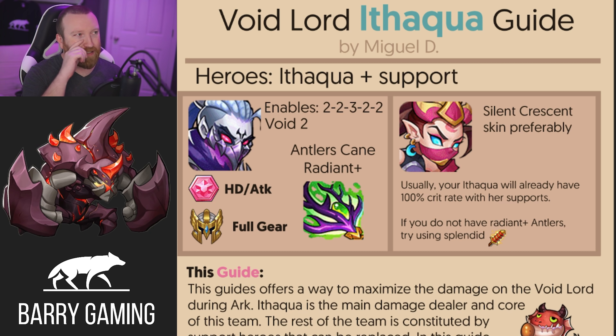I always like the layout he has — he always has nice image files and everything. Essentially, this entire guide is going to revolve around Ithqua. Ithqua is probably the best PvE damage dealer in the game, even compared to Transcendence Heroes. She just does insane amounts of damage, even without the Delacium Army. If you're thinking this is going to be a Delacium Army setup, you wouldn't be further from the truth — it is very, very different. You are going to be running Ithqua with 5 support heroes, with enables 2-2, 3-2-2.